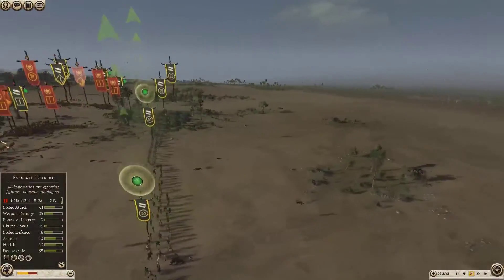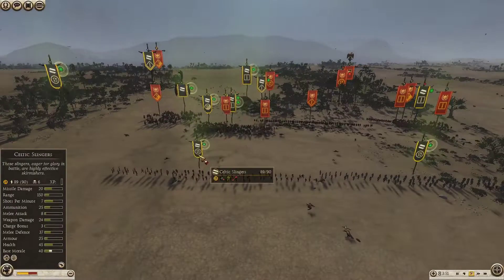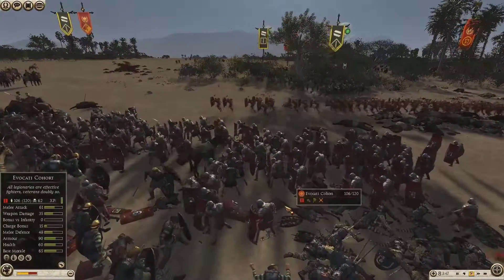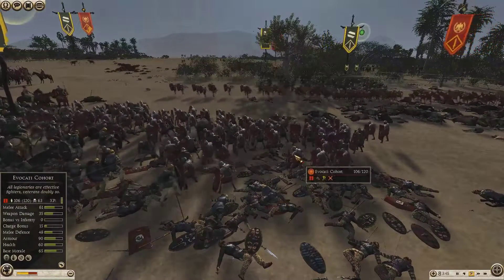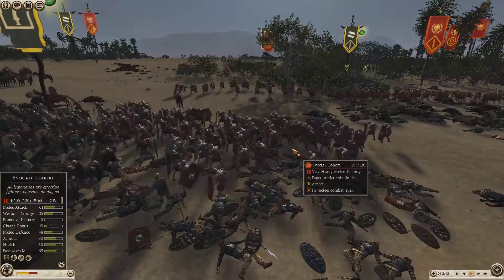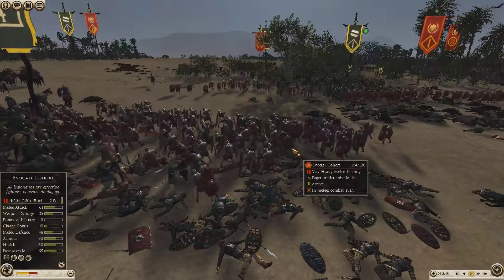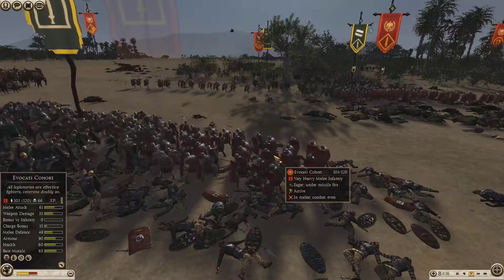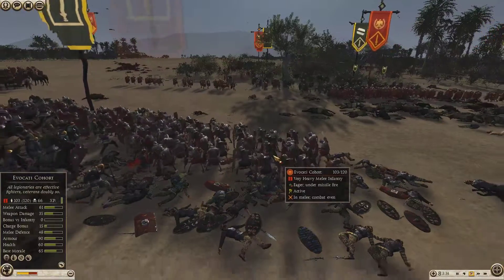It's not looking too good for me, but this is where the skirmish comes into play. I start targeting units like this Avocati here and start shooting the hell out of him — that'll take him down. Also under missile fire there's a bit of morale decrease as well.